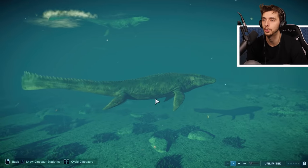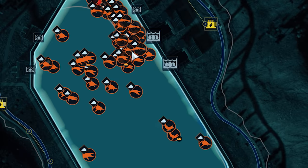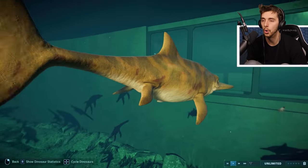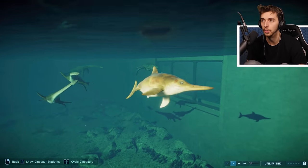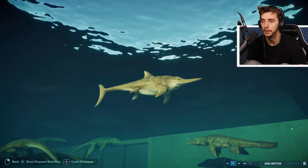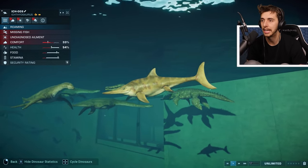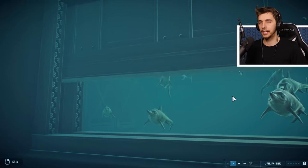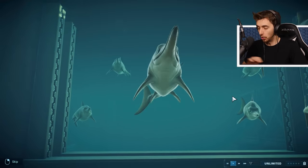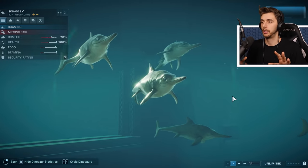There's nothing near the Mosasaurus - everything is deliberately avoiding it. Look at this, they're all hiding away from the Mosasaurus! Oh this must be the Ichthyosaur that killed the Plesiosaur - he's got an ailment, it's undiagnosed, health is pretty low. Maybe when it gets to a point something will pick it off.